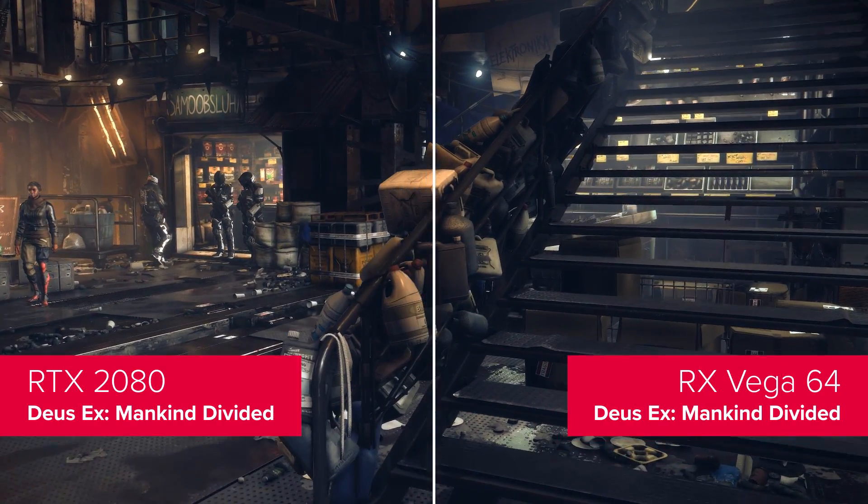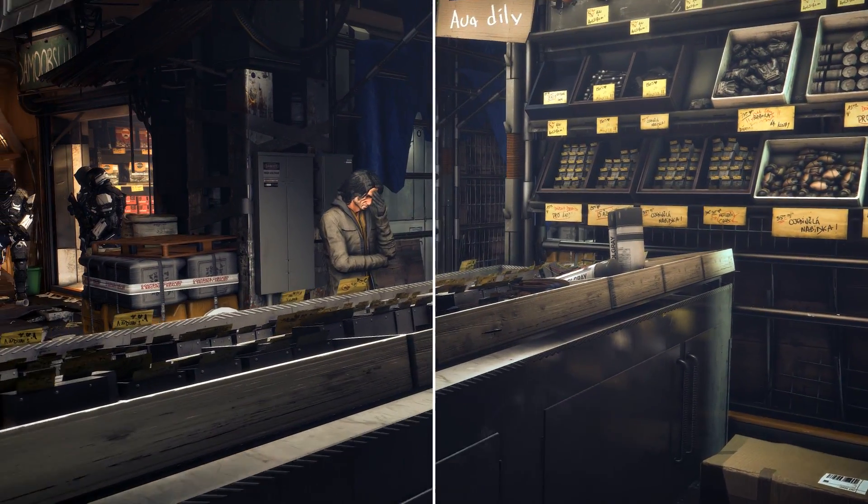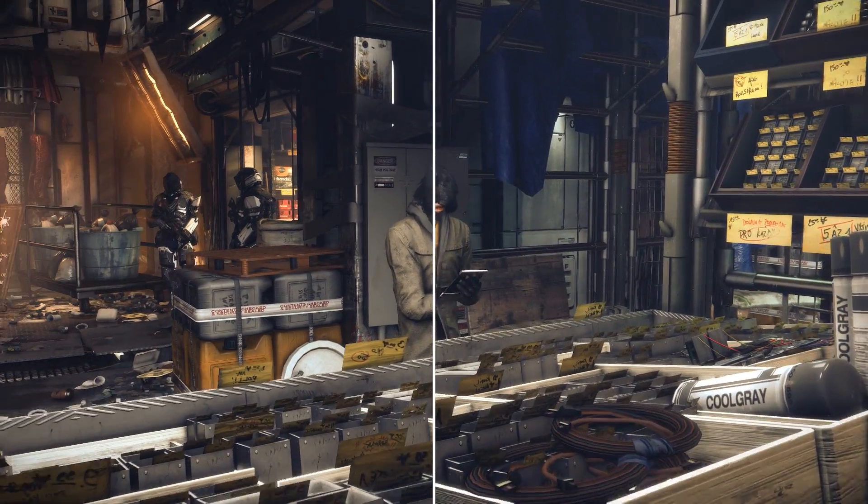Even though the Vega 64 has shown some decent aptitude for DirectX 12 performance, it's some 40% slower compared with the RTX 2080 in Deus Ex.